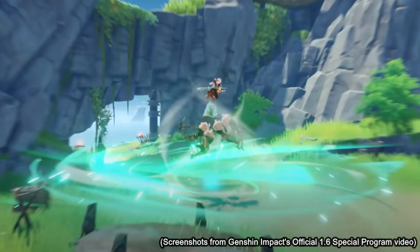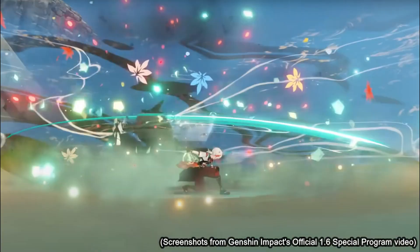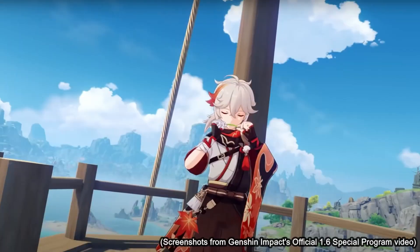Even though amplifying reactions and pyro are still pretty OP, the fact that you can use Swirl to proc transformative reactions and amplifying reactions with multipliers on top of multipliers makes Swirl all the more powerful. I'm hoping that with Kazuha — given that the teaser footage showed his ultimate having such a wide AoE — it's going to be easier to manipulate amplifying and transformative reactions using his Swirl proccing. However, I have a feeling I won't really know until I actually get to play him or see him on the battlefield.